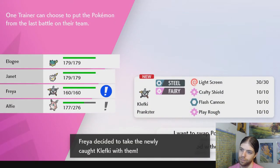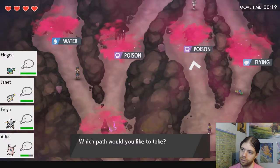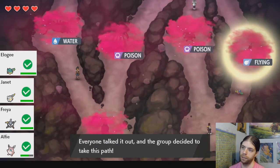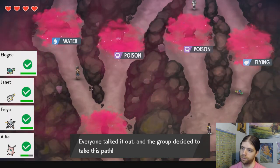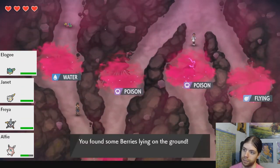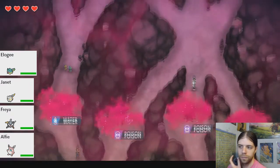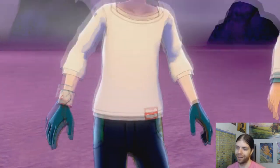Okay, I guess Freya took the Klefki. Should we go poison or flying? I will go flying. That way we can have an advantage versus that grass type. Why is she right there? Oh, what happened? Something about eating berries, I don't know. But now we're at the flying path.